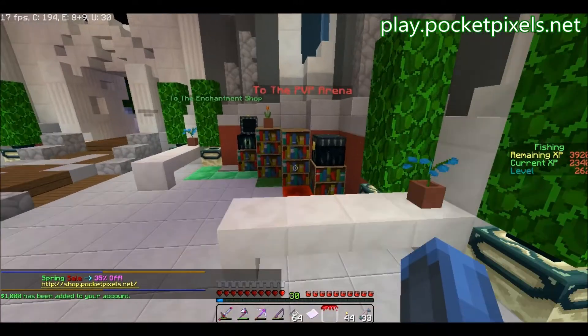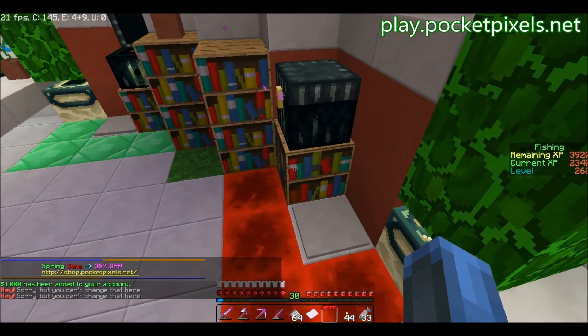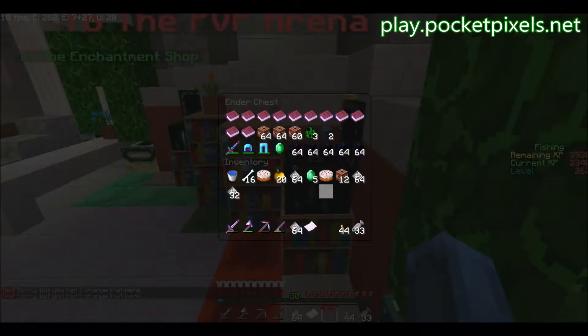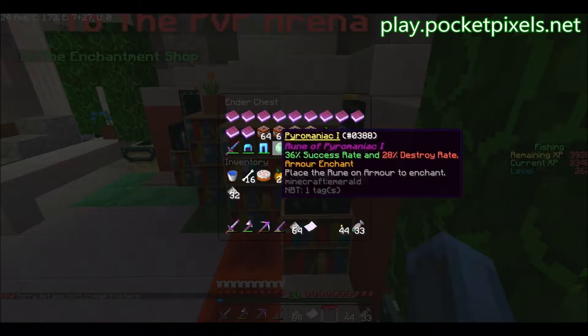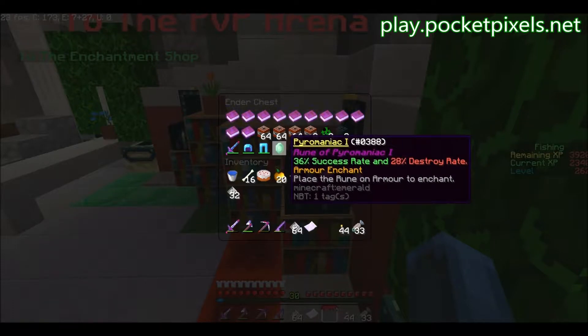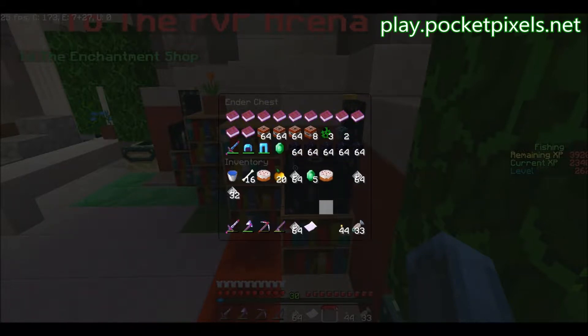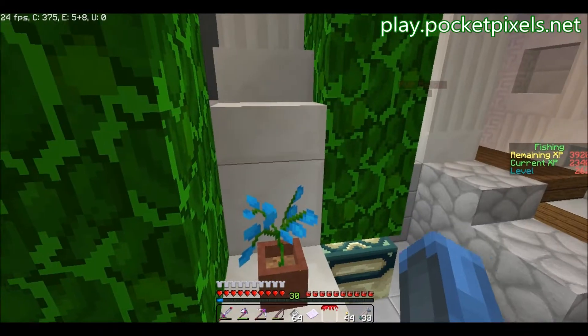I'm going to go ahead and put some things in here. This is a rune, which has to do with the Mystery Clue Scroll — Pyromaniac. I don't know if that's good. I've never used this custom enchantments thing before, so we'll see. Anything else I want to put in there? No, because we're going to be using our Mystery Clue Scroll.